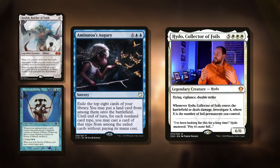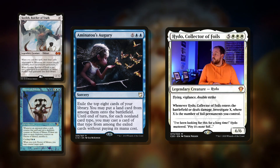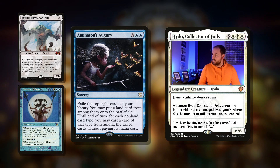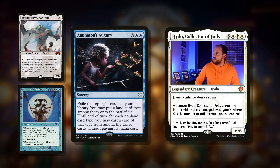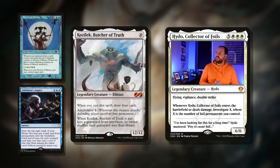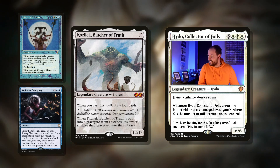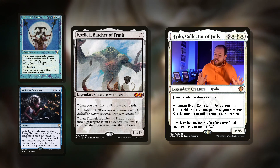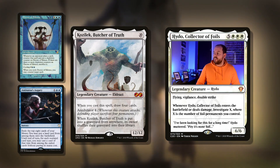Then there's Animist's Awakening — eight mana for a sorcery. Exile the top eight cards of your library. You may put a land card from among them onto the battlefield until end of turn. For each non-land card type, you may cast a card of that type from among the exiled cards without paying its mana cost. So with a lot of big enchantments and big creatures knocking around, we can get a lot of things from this. Then the big massive card that we want to be casting: Kozilek, Butcher of Truth. If we cheat it into play it's still pretty good. Ten mana for a 12/12. When you cast it, draw four cards. Annihilator 4 — so when it attacks, the defending player sacrifices four permanents. Utterly back-breaking. And if it's put into a graveyard from anywhere, shuffle its owner's entire graveyard into their library. Just a fantastic card, a real game ender.